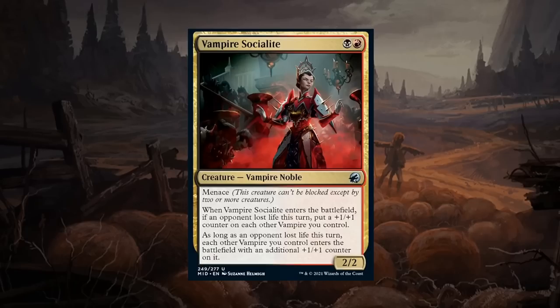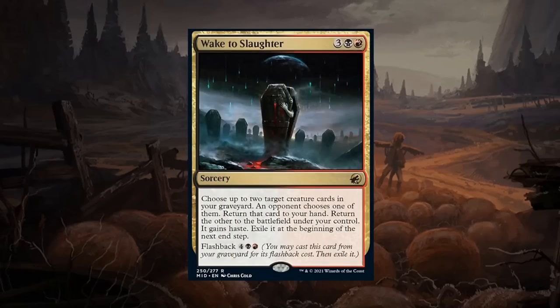Vampire Socialite is a two mana 2/2 vampire noble uncommon with menace. When the Socialite enters the battlefield, if an opponent lost life this turn, put a +1/+1 counter on each other vampire you control. And as long as an opponent lost life this turn, each other vampire you control enters the battlefield with an additional +1/+1 counter. You can play it early to get counters or late to pump the team. Red-black is a color pair that wants to be aggressive and consistently deal damage to the opponent, so menace helps. The Socialite seems like a key card for an aggressive vampire deck and gets a B.